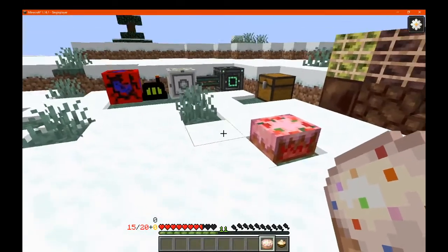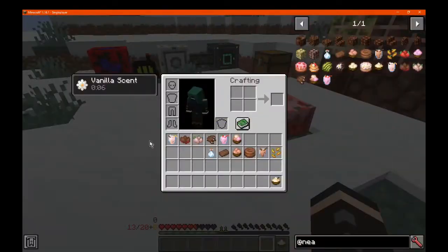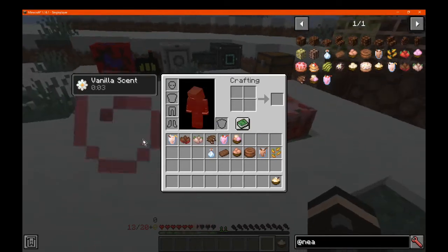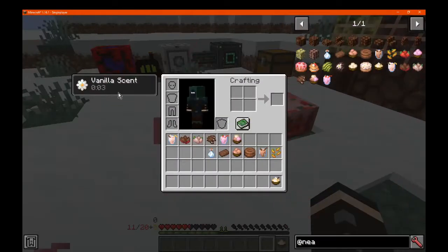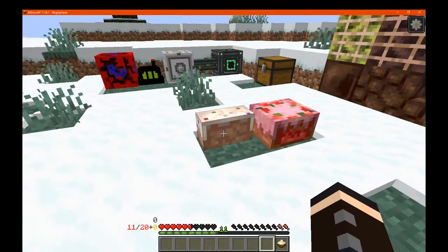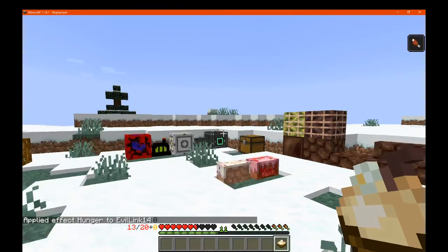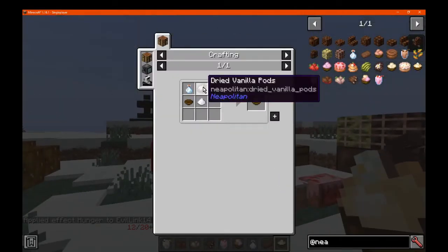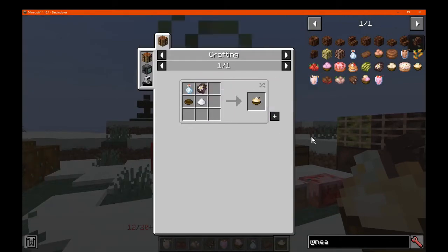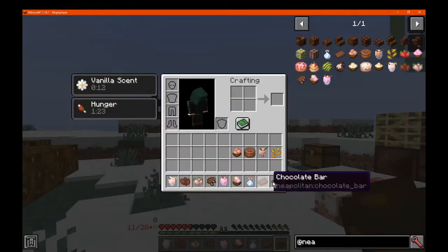We've got vanilla cake, which we can make simply the same as the strawberry one, except dried vanilla pods are used. We'll just wait for the vanilla scent to go away, because the cake will also give us that. We just get one little bit of hunger per slice. Next we have vanilla pudding, which is dried vanilla pods, sugar, milk, and a bowl. Upon consuming this, we get three hunger and a vanilla scent for a few seconds.